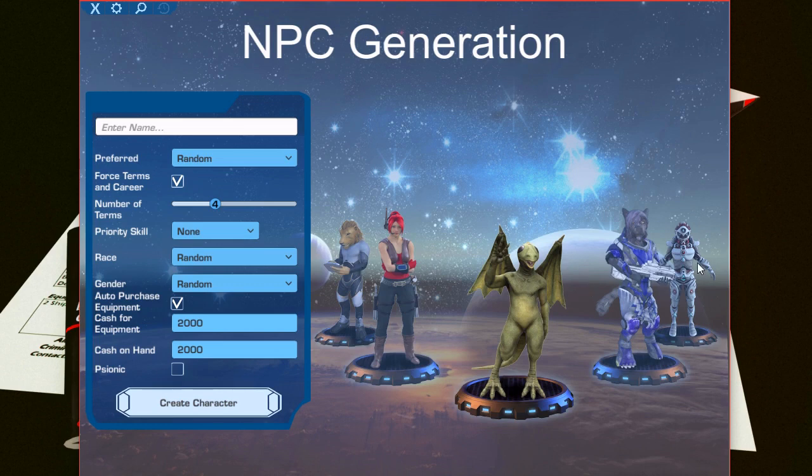Now the first thing I notice is, who's this? I don't have this in my normal setup. I only have the four races: the Aslan, the Human, the Droyne, the Vargr. And I noticed on the RPG Suite site they have Hivers. I didn't know they had Hiver races, but they do. But I don't know if this NPC generator works with the Hivers or if it only works with these four.